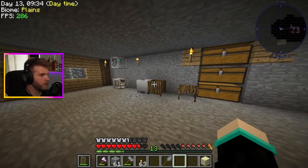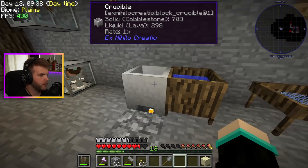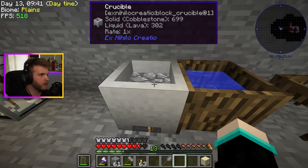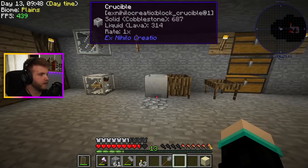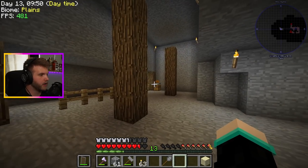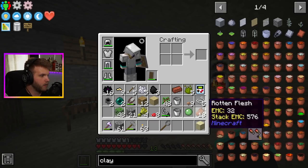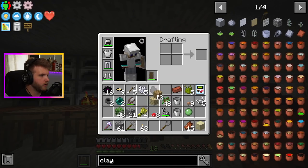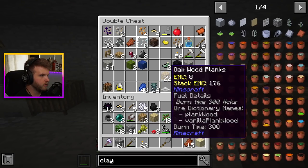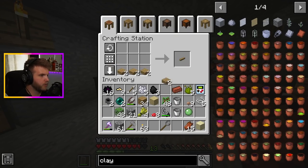The bonsai tree is done. What do we get out of that? Use an axe — congealed slime block and a slime ball. Bonsais are where it's at, bonsais are really good. That'll be my cobblestone generator. I got the bonsais going. We're doing relatively decent for what we got going on in this world right now. I should have more slabs — let's make a couple more drying racks.